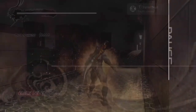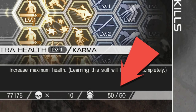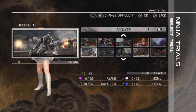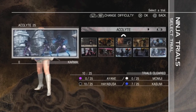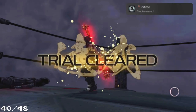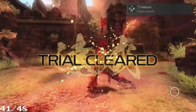Crystal skull trophy done, finally. Then I had to collect all 50 scarabs - I missed one in my first playthrough and lost the clip again, so I had to take a picture. Next up all the Ninja Trials. There are Ninja Trials to complete: 50 with Kazumi and 50 with Momiji to get their costumes.